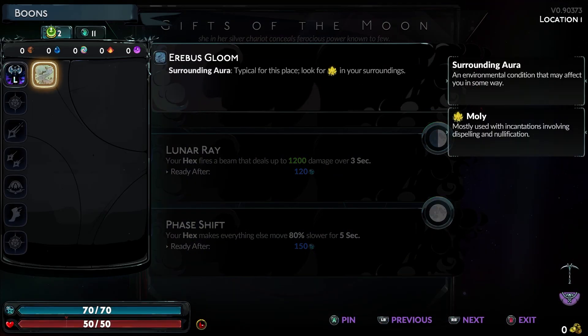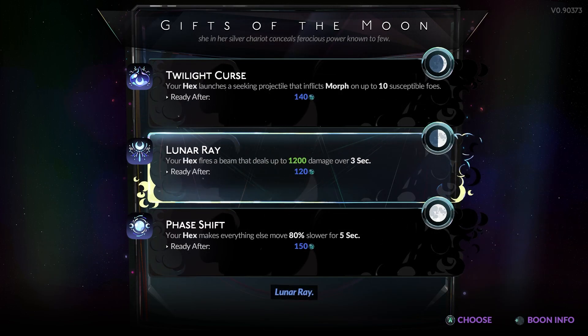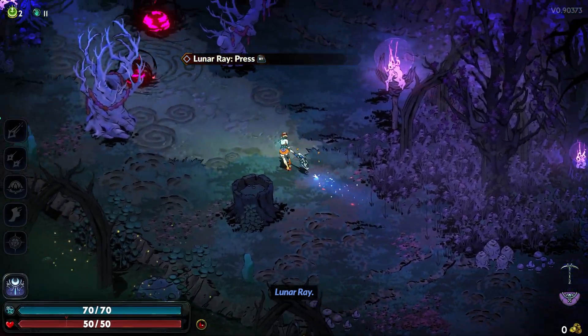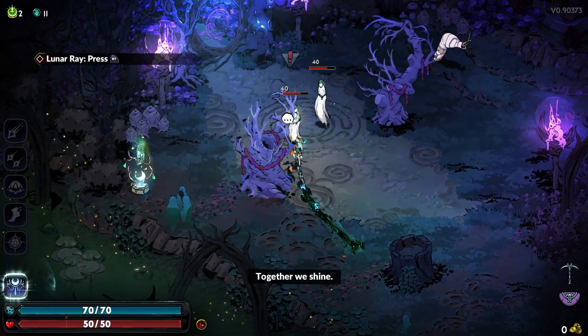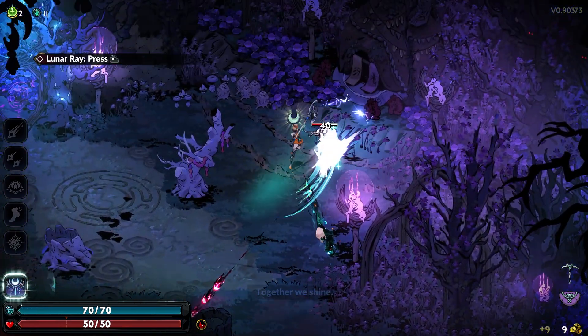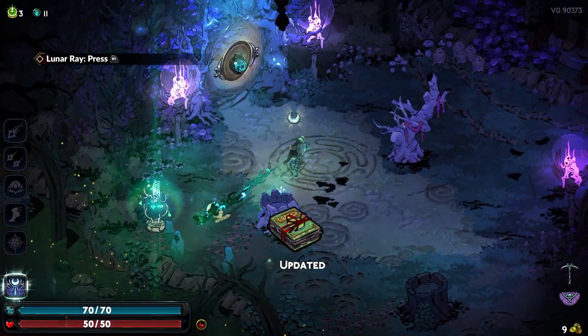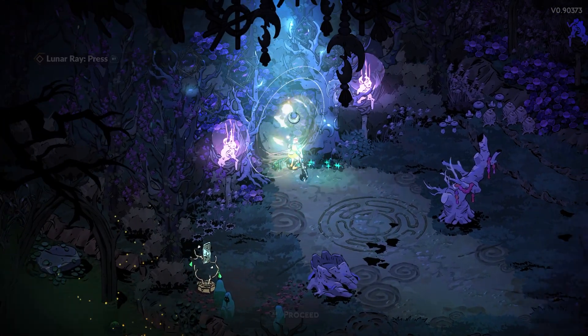So instead of the gods giving you it, she gives you one. I like the beam — you just have to have 120 mana. You get one free use after claiming it, but otherwise you need 120 mana, and it's usable once per room, which is pretty good.